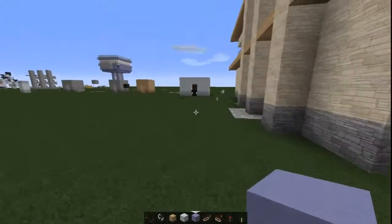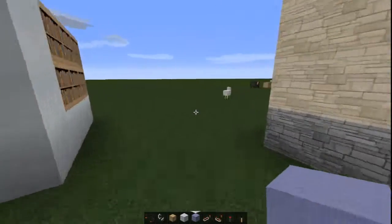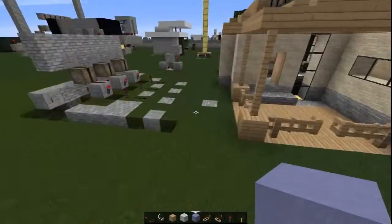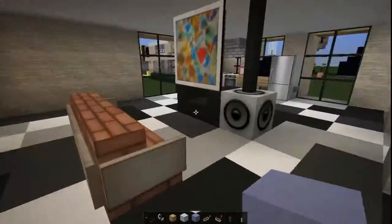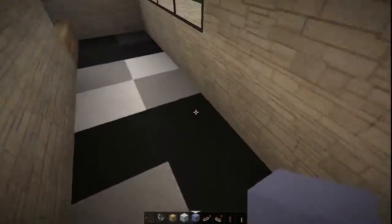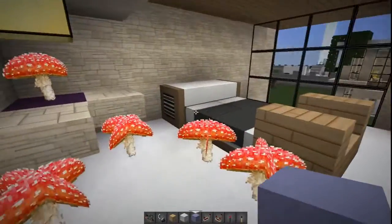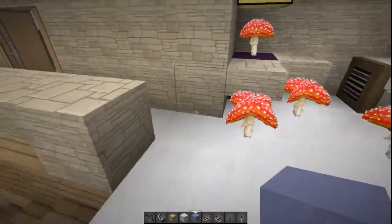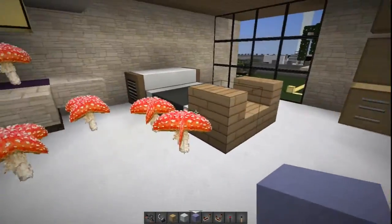I'll talk a little bit about why the tutorial isn't going on so much right now. Here's another original design by me — I really like the carpet here, very modern-looking. And this is unexpected — the mushroom that I placed right there seems to have spread.